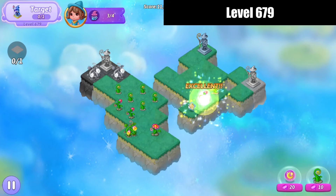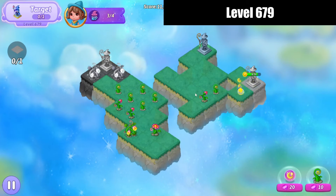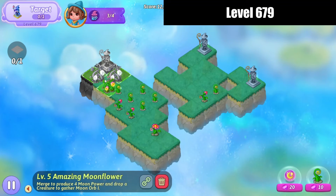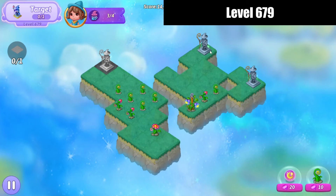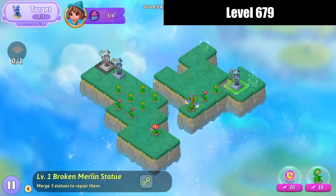Feathers here - get a combo, use that for that little bit of heal. Merge these amazing moon flowers over here. Now we've just got to be careful to tap that trophy as soon as it drops.